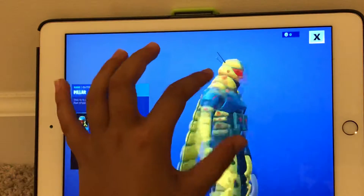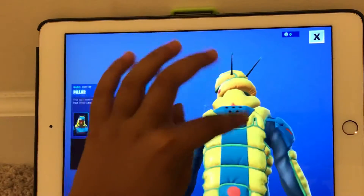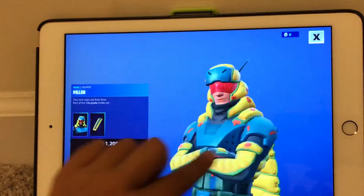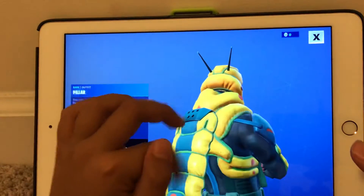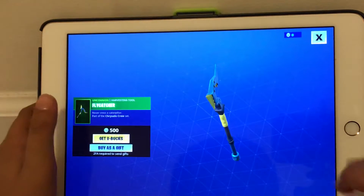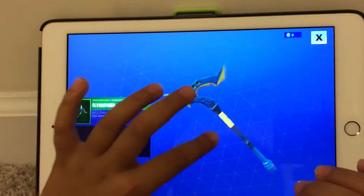Pillar. Oh, I'm pretty sure this was leaked. Both skins are 1,200 V-Bucks. This guy looks okay — this would go really good with yellow skins. This is a nice set. Fly Catcher Harvesting Tool. That's a really nice sound.